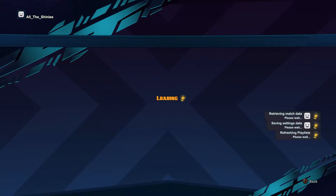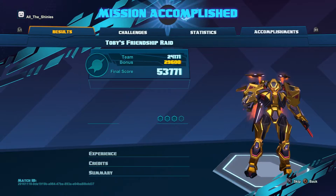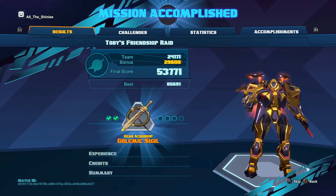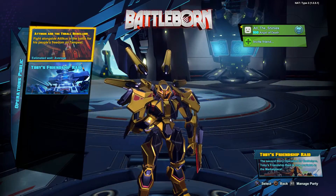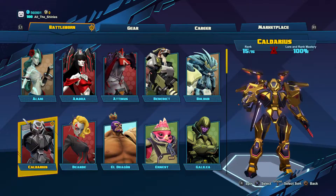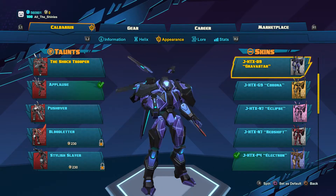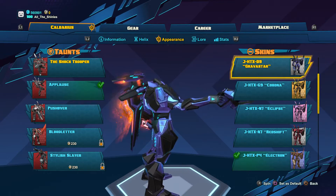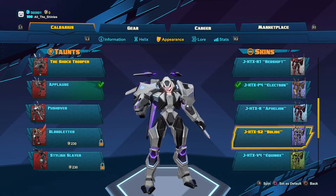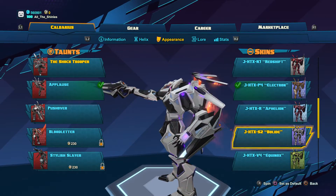My score was 53,000 — I could have sworn I had another mission run that was like 70-something thousand, so that seems a little low. We got the Gravistar and the Bolide skins. Let's check them out on Caldarius — there's the Gravistar: not bad, not great. And the Bolide — oh, that actually kind of looks cool. I kind of like the white on him.